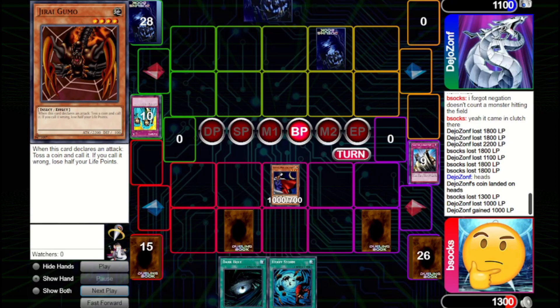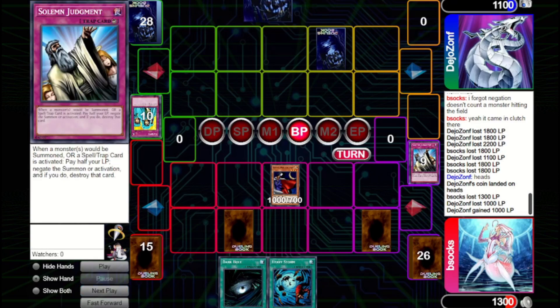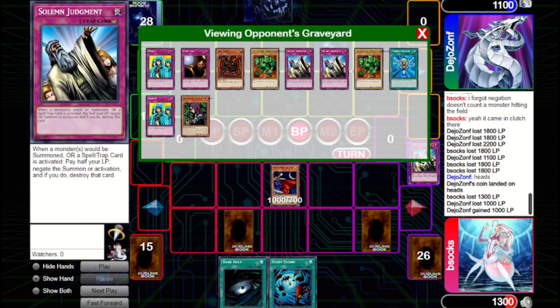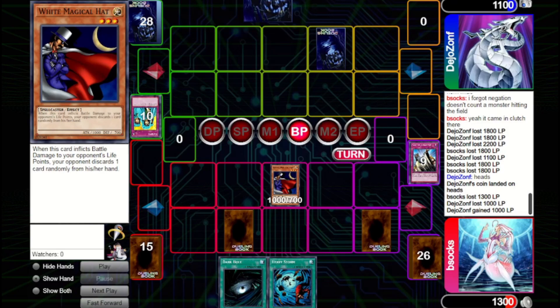We're debating Solemn here because if we Solemn, we drop them down to 100 life points and discard the last card in their hand — it might honestly be worth doing. We do have a Waboku set as well for protection. I think we actually should have Solemned, especially knowing they've gone through two Solemns of their own. But we let it go through, figuring we're in such a winning position that they can't recover. They Change of Heart the White Magical Hat and attack in — this would be a very good point to Waboku, but we hold it since we're not too concerned about losing cards from our hand.